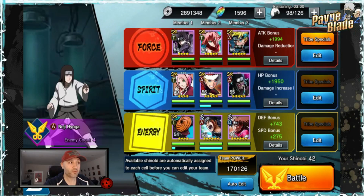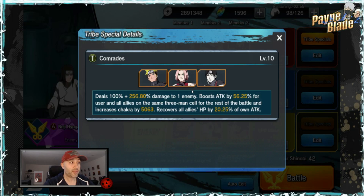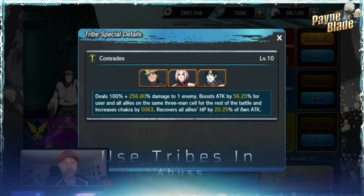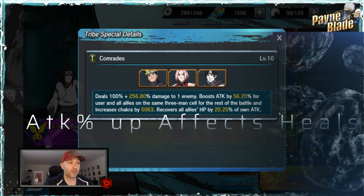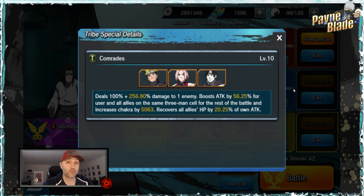First, I'll go to B2 and show you my team. The tribe I'm using is Sai, Sakura, and Naruto — it's called Comrades. It boosts attack for the three-man cell by a percentage, increases chakra, and recovers allies' HP based on attack. Because the attack stacks, the HP recovery will be much higher. It's really good for keeping your team alive. The Yamato tribe also works well if you don't have Sai — Naruto, Sakura, Yamato.